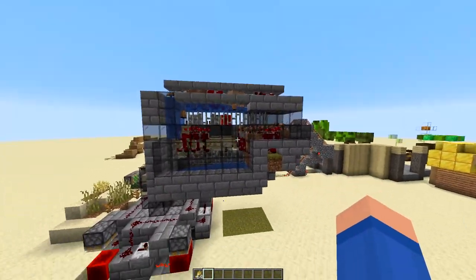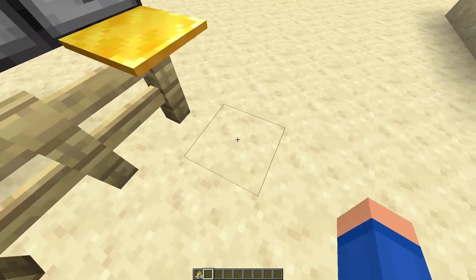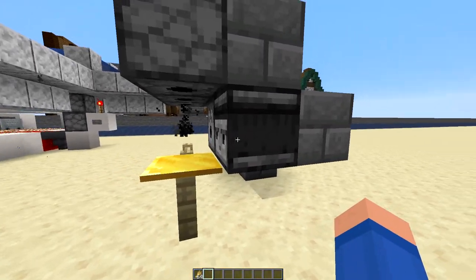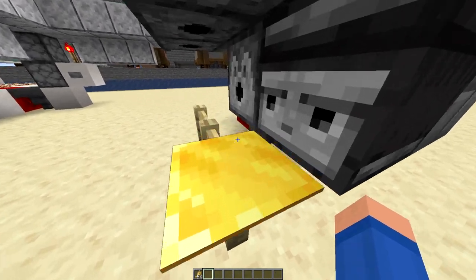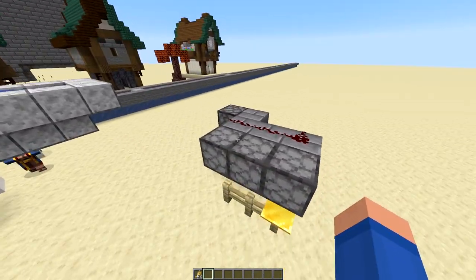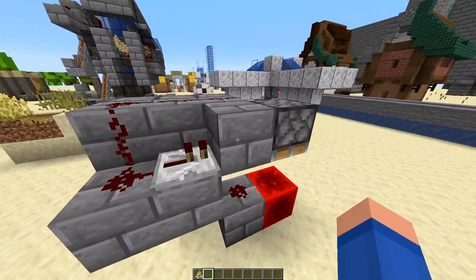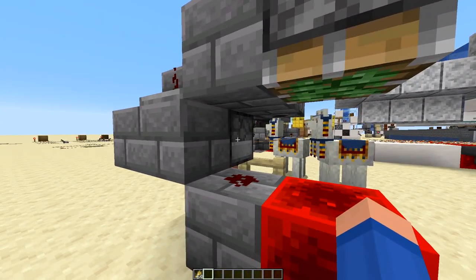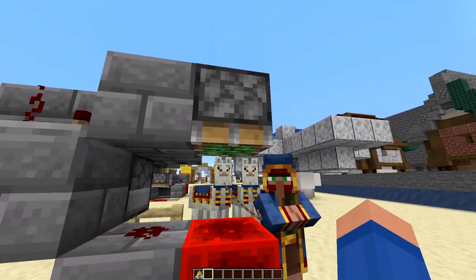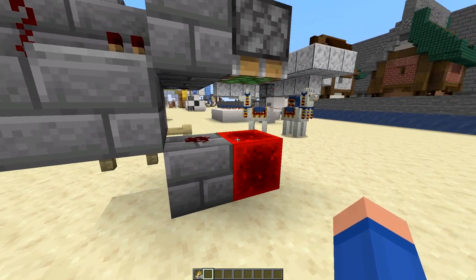They just go in a loop. I've got a cross-section here to show how it works. When the mooshrooms grow up in the 3x3 fenced area, they activate this pressure plate. The observer detects the block has been updated, powering the block behind into the redstone dust, which then activates all these dispensers. It also fires into this block — the dispenser powers and activates it, then unpowers, but very quickly this pulls it. Since they're powered at the same time, the sticky piston gets pulled up and fires off another redstone signal when it gets in line.